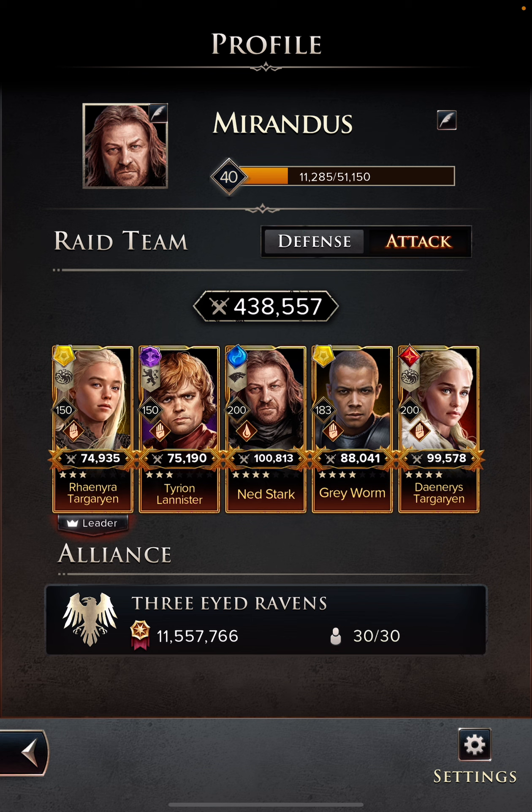So when you make this team, you need to keep in mind the synergies and the desired effect you're trying to achieve when attacking. If you have a synergy like an ice team, or as you can see with mine, I kind of have a light fire synergy going on. You want to keep in mind who is in your party so that they synergize well with each other.